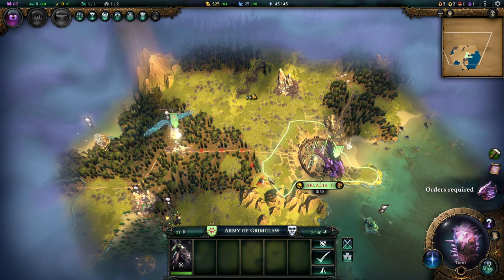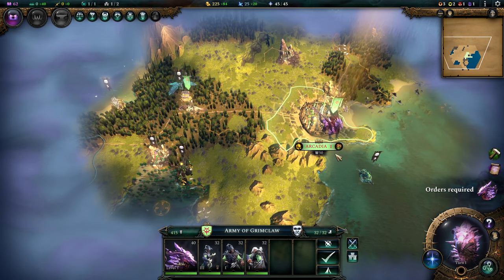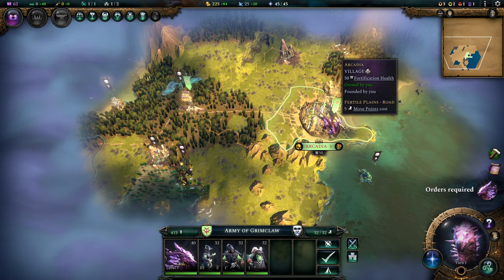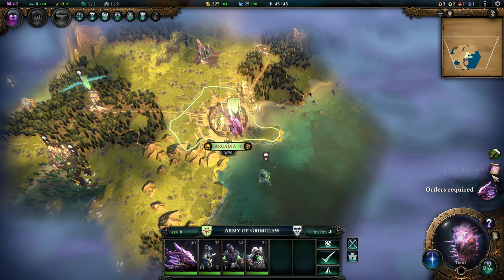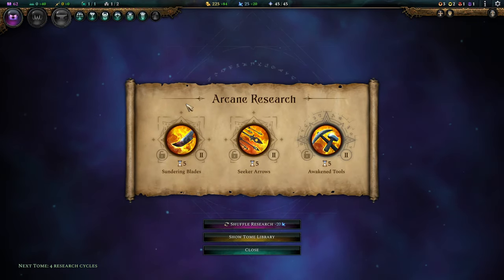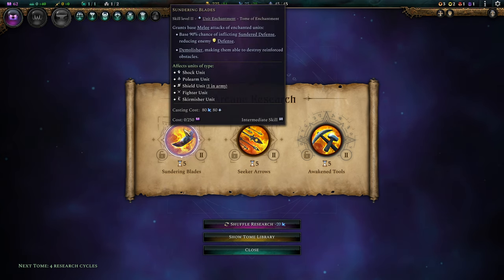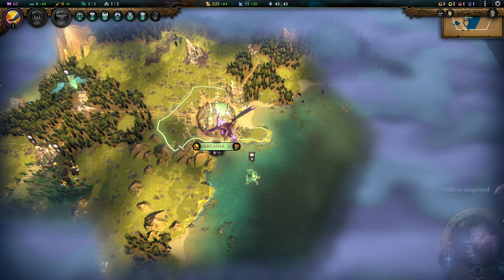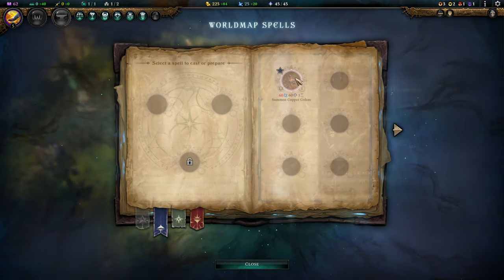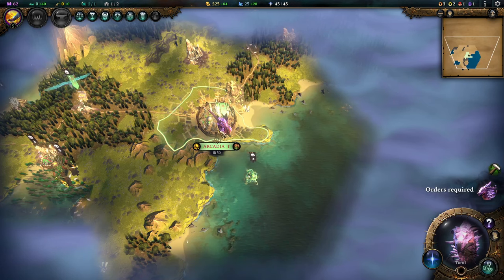Usually at this difficulty level I would set out and check where I can build my first cities. Here things are not working like that — we're not building any cities. We're out for blood. That means we're going to hunt monsters and recruit heroes as fast as possible. I'm going to research Thundering Blades as I see this as a way more useful thing to have if we're running golems.